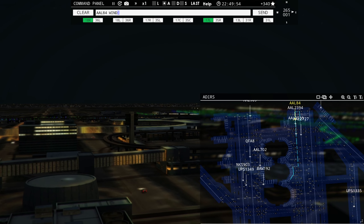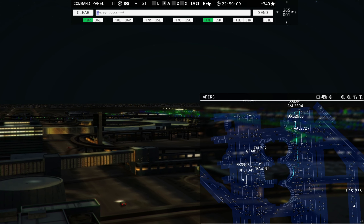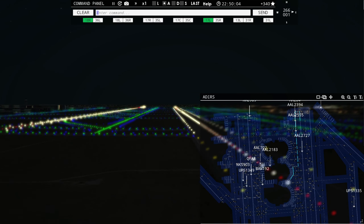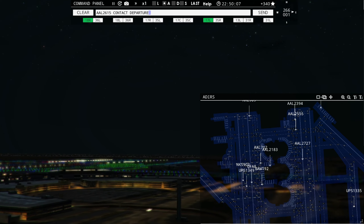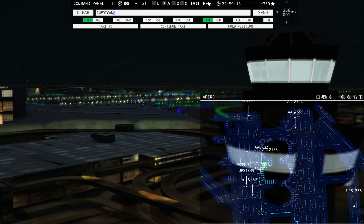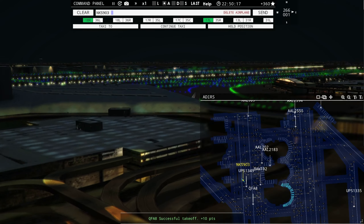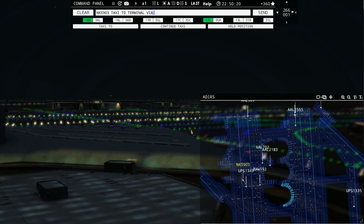I might have to delete him if he doesn't do anything. Speedbird 192 ready to taxi. UPS 1349, taxi to the apron. American 2727, runway 17 right, cleared for takeoff. Speedbird 192, runway 18 left, taxi via Foxtrot.